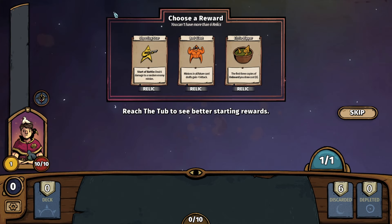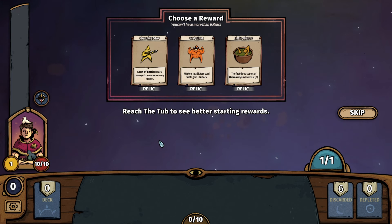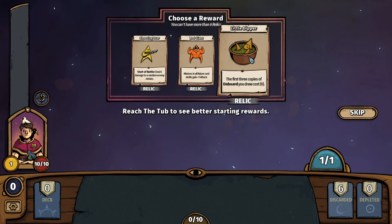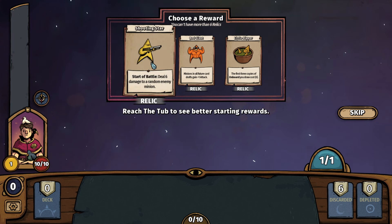It all starts with the Relic selection. We'll get these from time to time as we go about our run. You can see where you're at on the run if you look at the leftmost yellow dots — that is your progress, and each stop represents a card battle. We have the Shooting Star: deal 6 damage to a random enemy minion. Minions in all future card drafts gain plus one attack. Or the first three copies of Onboard you draw cost zero. I'm going to go with Shooting Star — deal 6 damage to a random enemy minion. Sounds great.